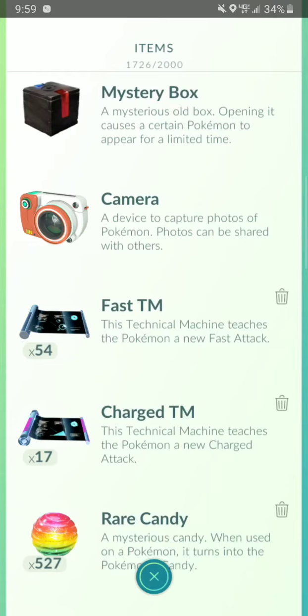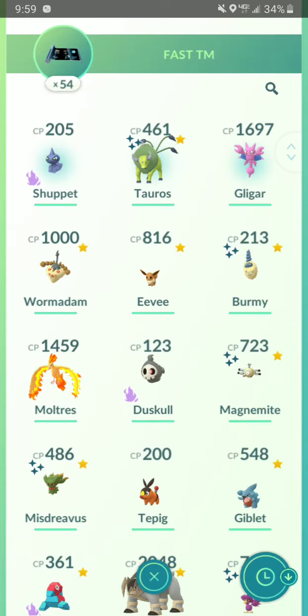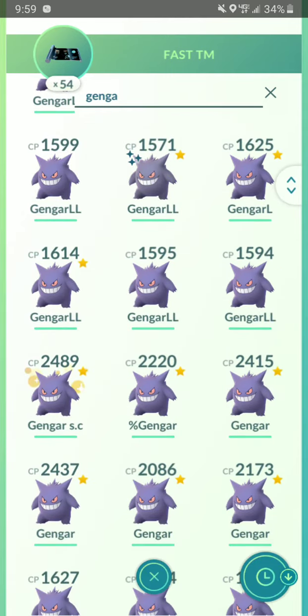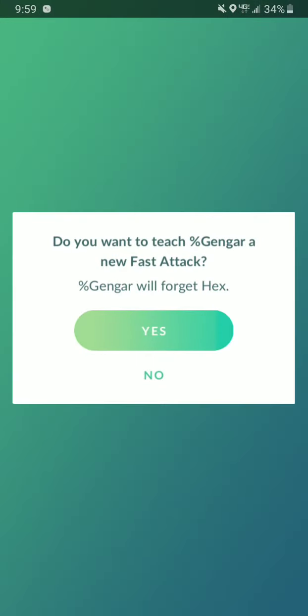What's good, YouTube? Welcome back to another Pokemon GO game video with your boy ShikaneA12. I'm gonna try to get Shadow Claw on my 100 IV Gengar and see if it works, because I know they're adding it to the game. You can get a Legacy moveset, so I'm gonna see if I can get it on my Hundo. It has Hex right now.